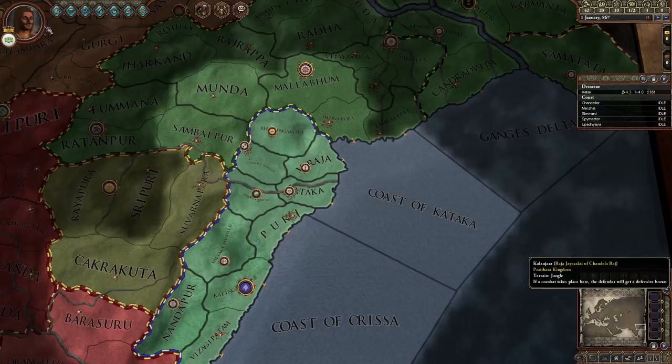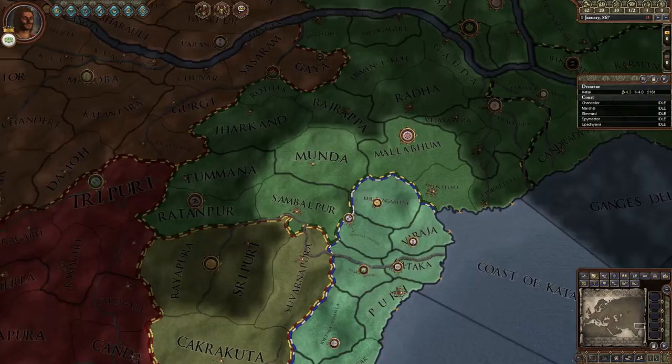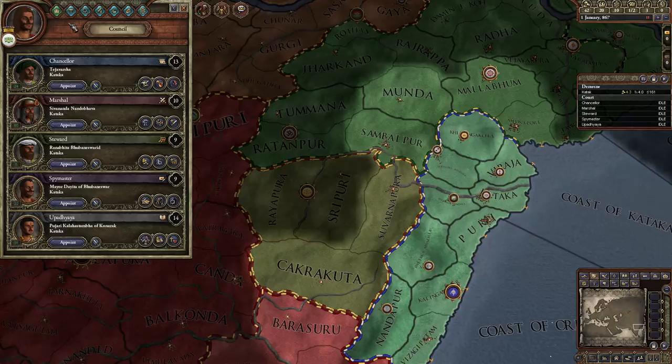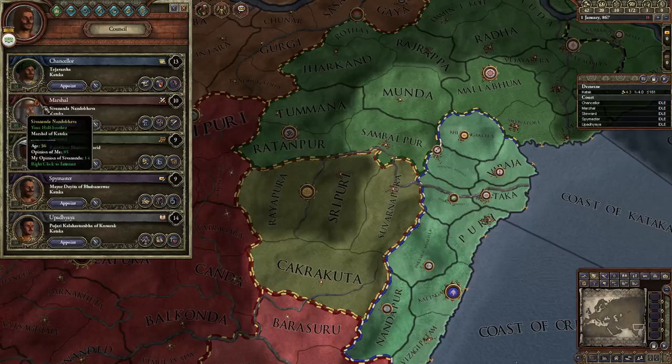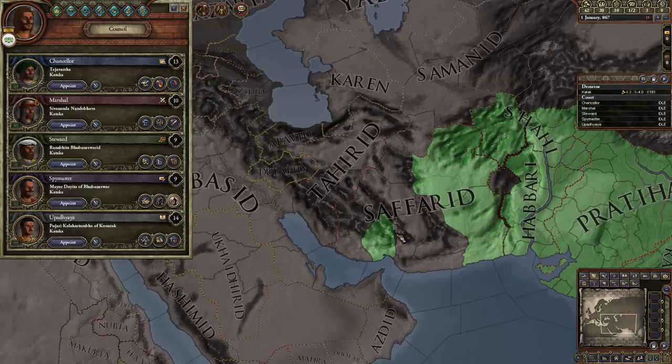As you can see, with an Indian religion - let's take a look at some of the other changes. They've added diplomatic range, so you can no longer send people to the far corners of the world. The Indian diplomatic range at this point is really about the Safarids, which is why I can go here because that's part of the same realm.